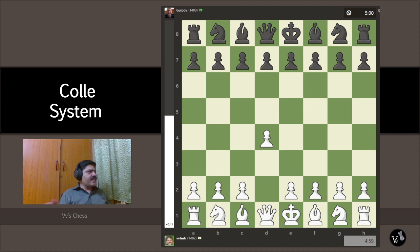Let's get started. This is a game I played against a player rated 1489; I was rated 1482. I'm playing the Colle system with the white pieces. After d4, we have Nf6 on the board, and I respond with Nf3, trying to make all the standard Colle moves.